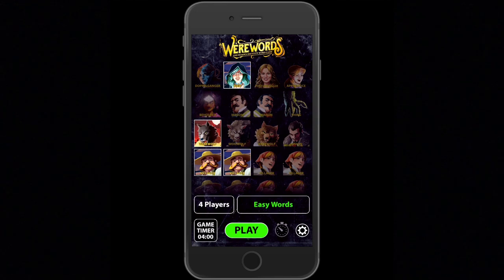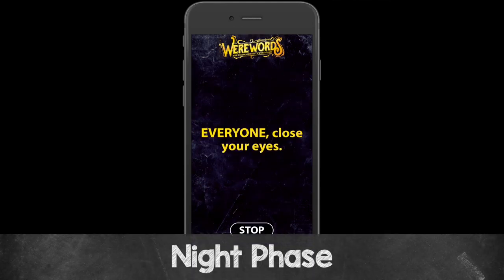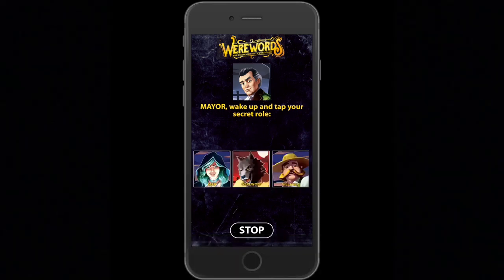If you ever want to deselect a role, just press on that player and it will deselect; tap again to bring it back. Once you've got the right roles selected, hit play at the bottom. Everyone closes their eyes, then the mayor wakes up and taps their secret role. If the mayor's secret role is villager, that's what they tap. Then the mayor chooses a magic word — they'll get to select which of two words they want, and in this case they choose kitchen.